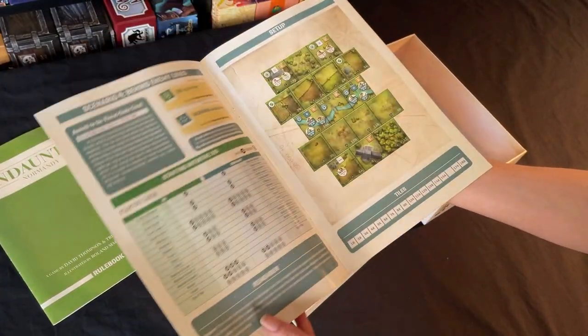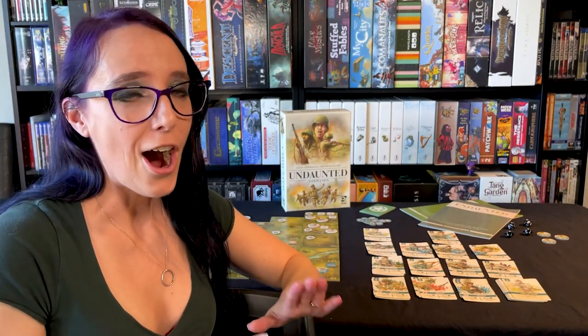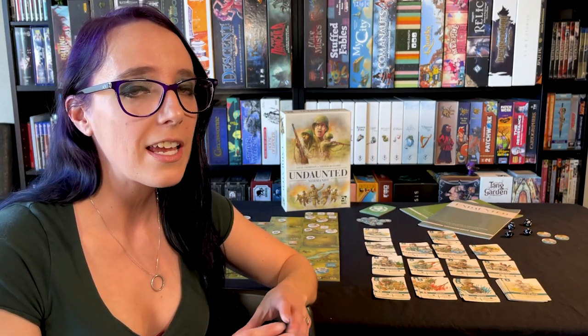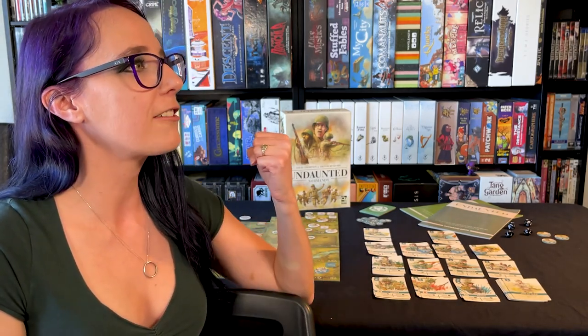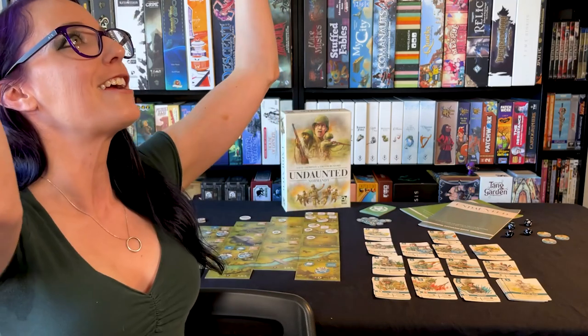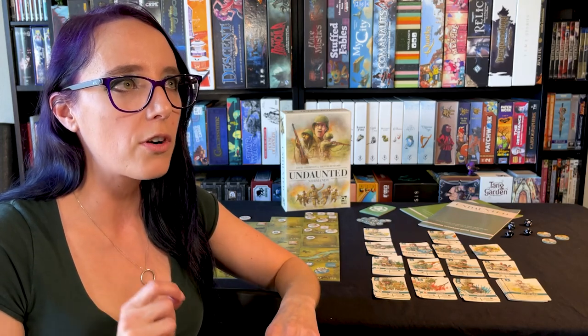To talk about the campaign strategy I went in with: I was aggressive. I was recruiting a lot and trying to do as much as possible with all my units, moving them forward really quickly. And it worked to my advantage because I actually beat Chaos Cultists in our campaign — the American Forces won. Chaos Cultists was a bit slower and was focused on putting a lot of Fog of War into my deck, which is something we haven't specifically covered yet.